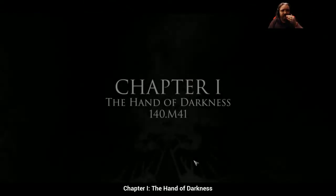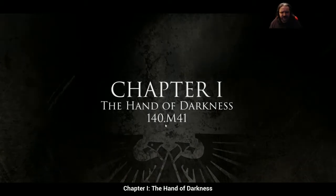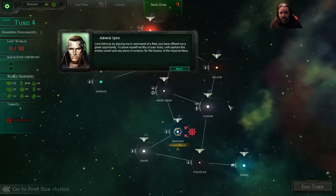After a falling party or something, aren't we? The Hand of Darkness Chapter 1. I think that's the 140th year in Millennium 41 or something. Admiral Spire, I am assigning you a mission of great importance. A formidable Chaos Fleet is massing for an attack. Inquisitor Horst's agents have identified the enemy flagship and confirmed that it contains vital information about our enemy's intentions. Lord Admiral, by placing me in command of a fleet, you have offered me a great opportunity. To prove myself worthy of your trust, I will capture this enemy vessel and any plans it contains. For the honor of the Imperial Navy.